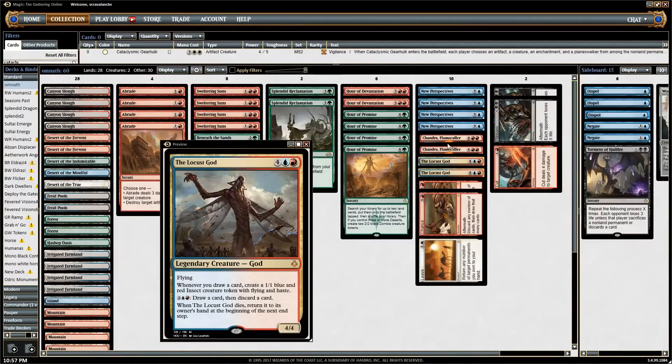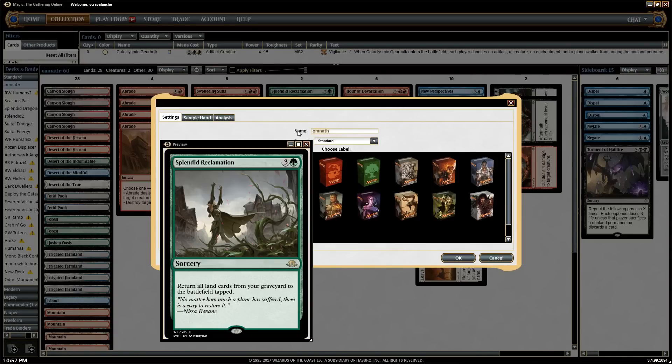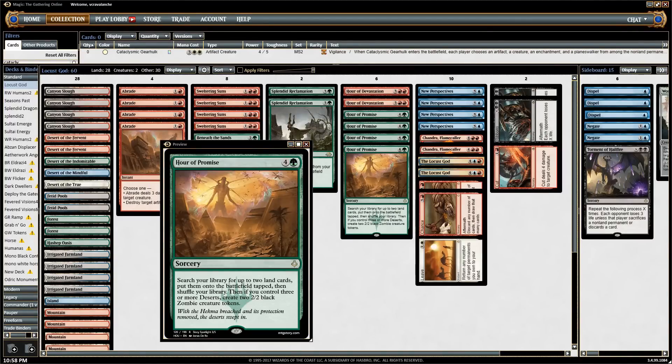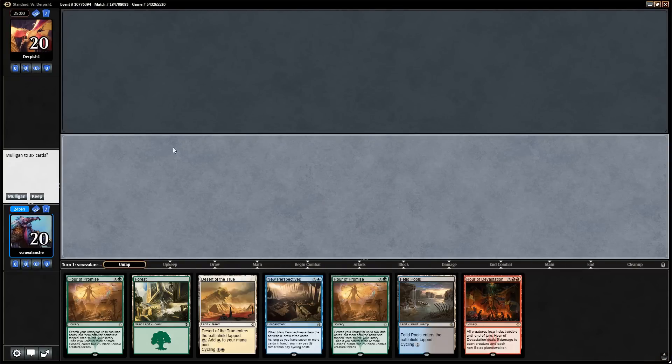Cut to Ribbons has been a good win condition. Locust God has been a good win condition. I had Omnath in here and it actually started out as an Omnath deck - that's why it's called that. Omnath seemed to be pretty bad, a turn behind. Locust God is what we're going to call this one. Let's go ahead and queue it up. Here we go with the Hour of Promise Locust God combo deck.